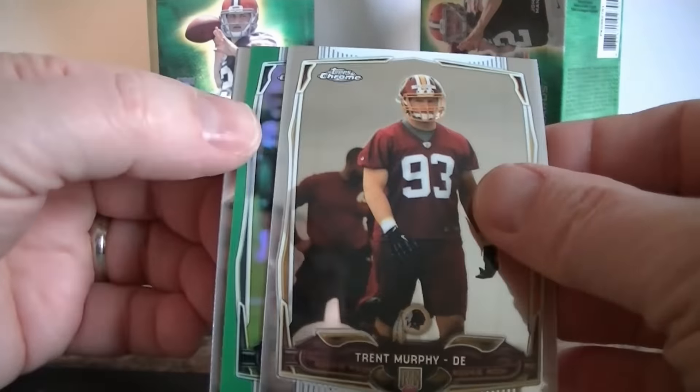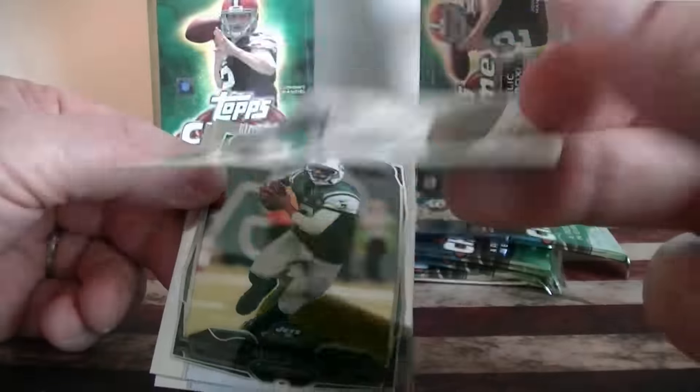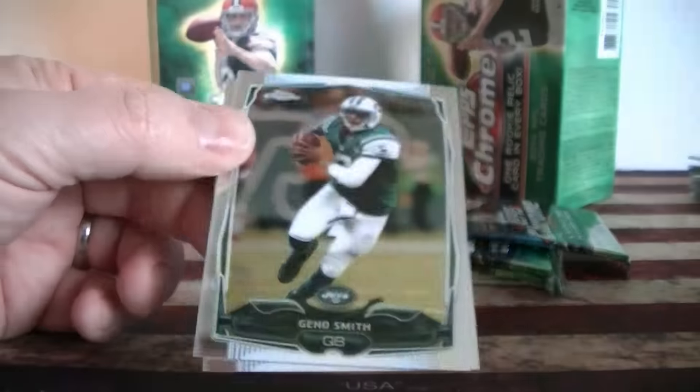Trent Murphy rookie, and we got our green Calvin Pryor — there we go, Jets green refractor. Pretty cool looking card. Geno Smith and Bowman.